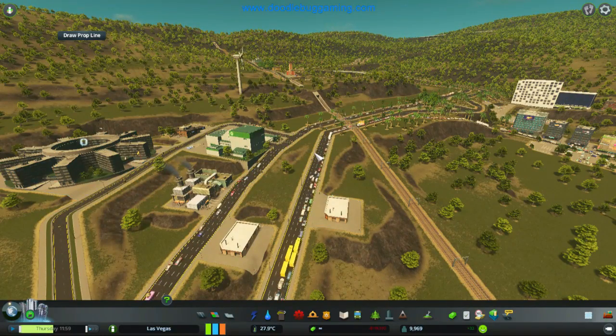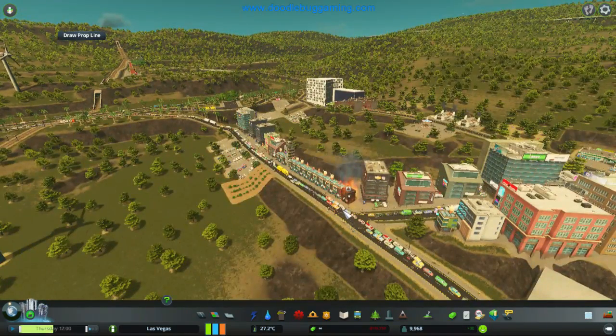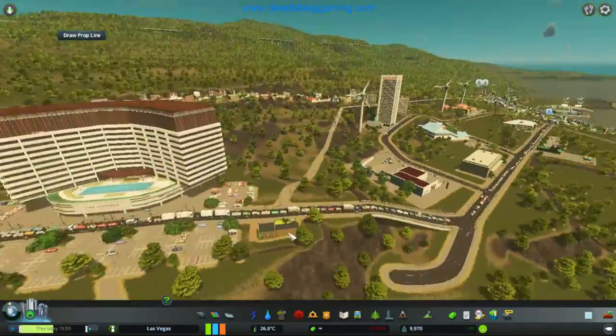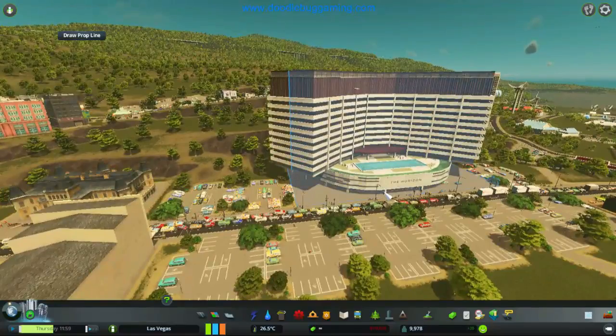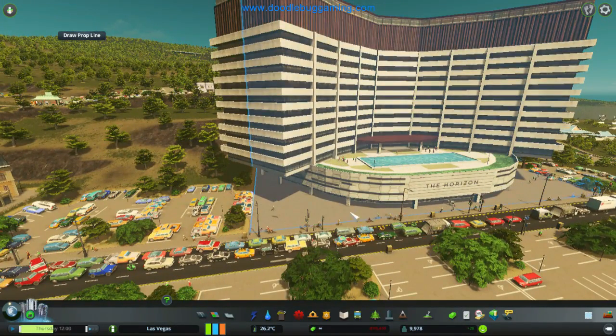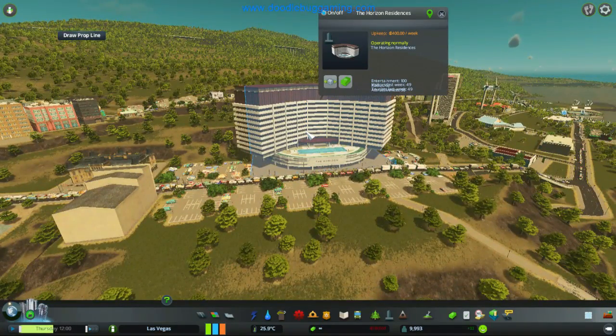There's a little prison — or police headquarters — down here. Straight away there are queues and a fire — standard stuff. There's a nice impressive building here. You can see people swimming over there — people are having a swim session. It gets very busy down here and that building is a residence. Entertainment: 100, with 50 visitors last week.